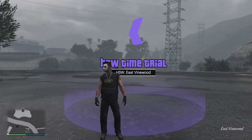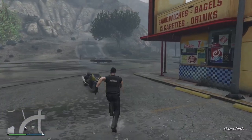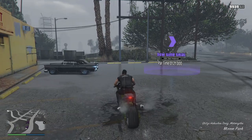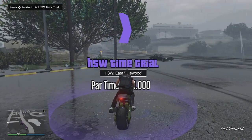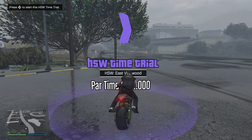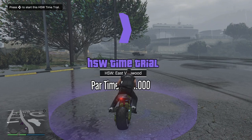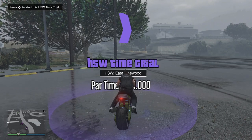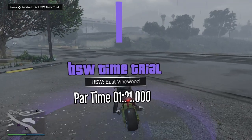So, anyway, HSW time trial - use the Hakuchu Drag. If you're going to do the Up Chillihead time trial again, use the Hakuchu Drag with the HSW upgrades. For those of you on PC, Xbox One, or PS4, good luck is all I can say. I tried hard to get that Up Chillihead and I couldn't do it on any bike other than this one. I'll link it down below.